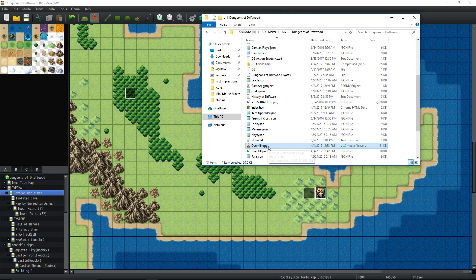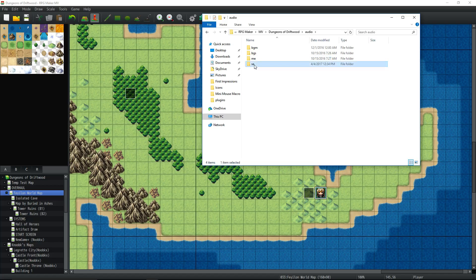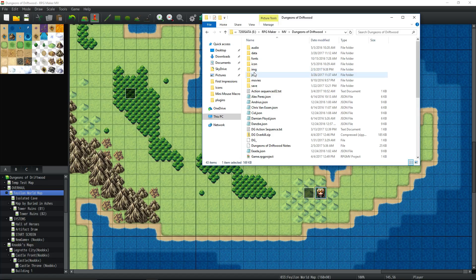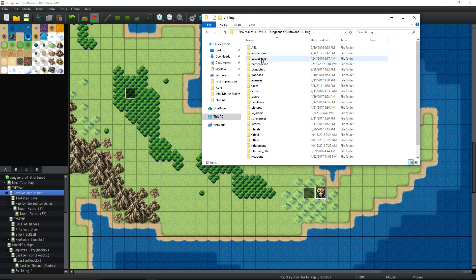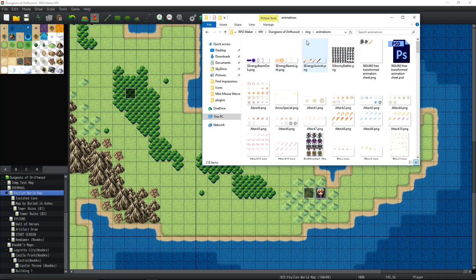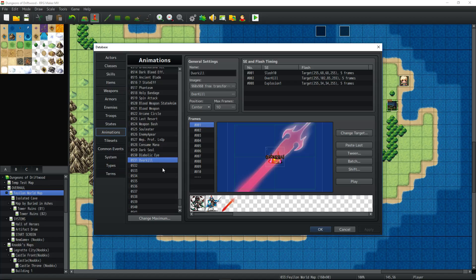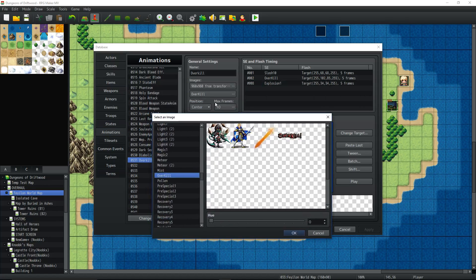Cut the .ogg file, go into Audio and paste it into your Sound Effects folder. Then take that overkill.png, cut it, go into img > Animations and paste it in there. Once you've done that you're basically done with that part. Save the game, and when you load up your database you can go to Animations and you'll be able to scroll down until you see Overkill and select the extra animations.